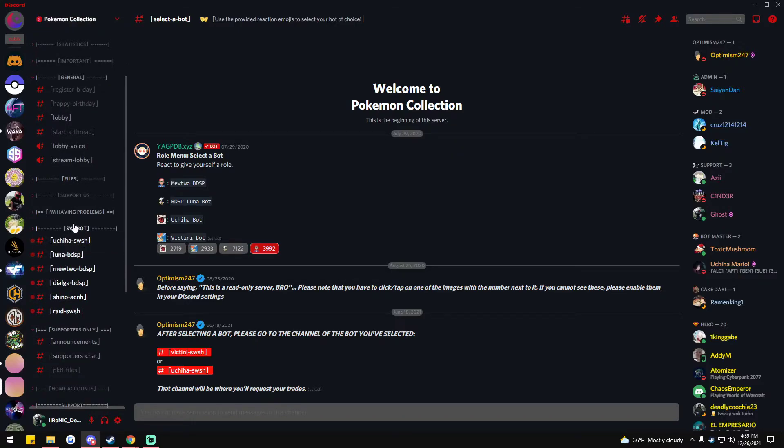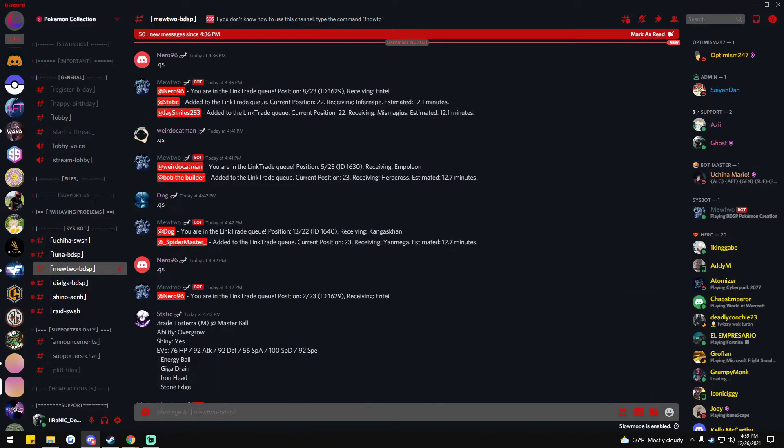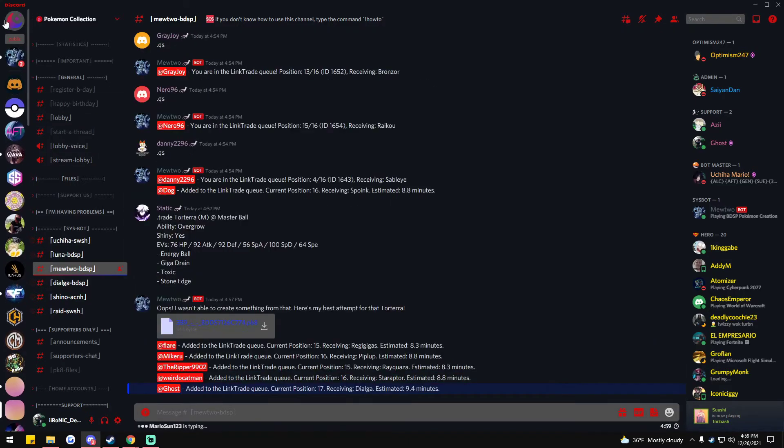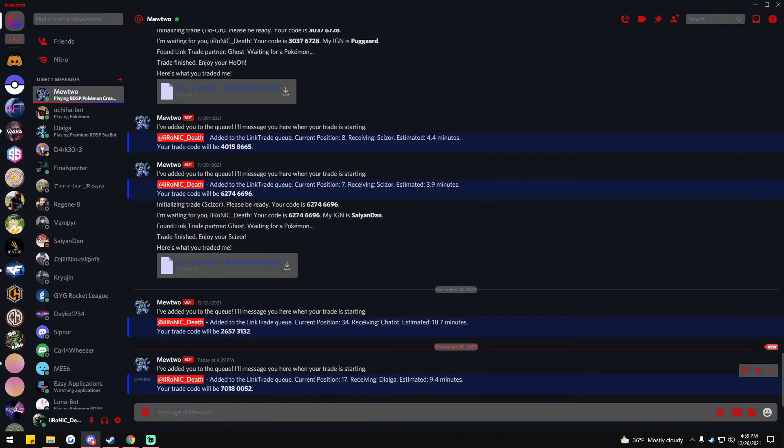...you come down here to the sys bot and choose whichever one you want. Right here you do that trade command — type trade, space, and paste your command. You'll get a DM and it will tell you the code.